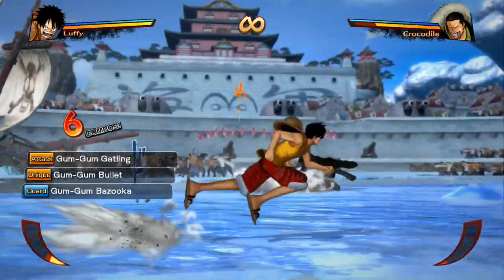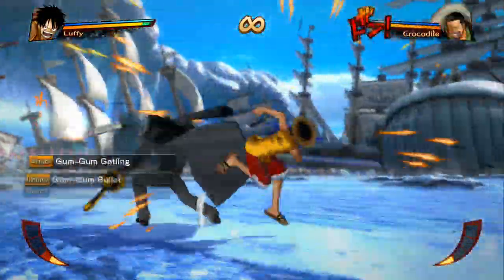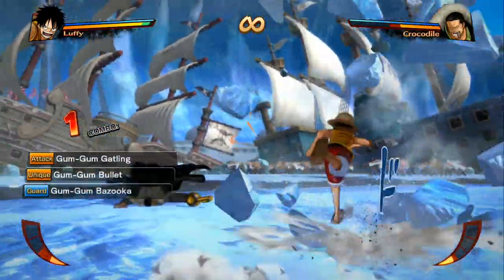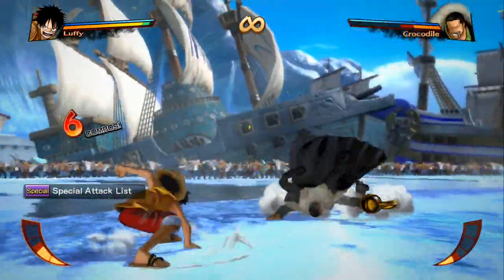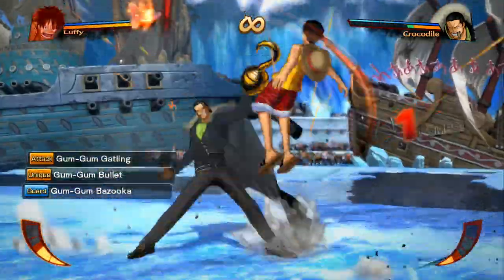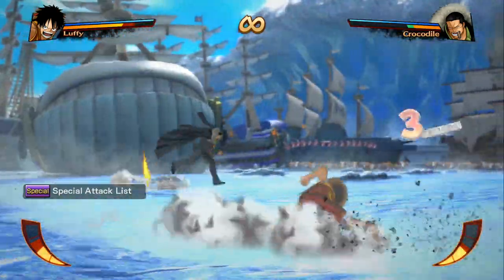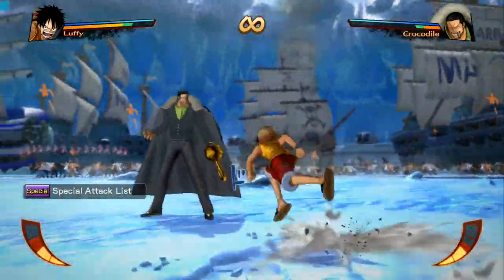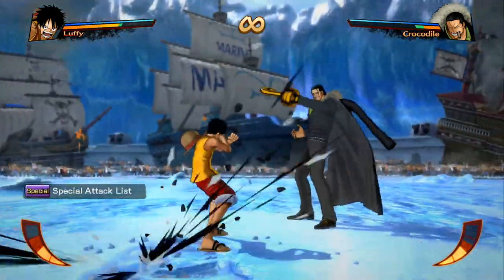It doesn't really go into special attacks right now, but if you hold L1 it gives you a little list of all your attacks. You can string these attacks together in your normal combos — like using Gum Gum Gatling and Gum Gum Bazooka together. One thing I do love is using Gum Gum Bullet... and getting attacked halfway through so it doesn't show it! The little cutscene effects from using Gum Gum Bullet and Red Hawk all look like they hurt.